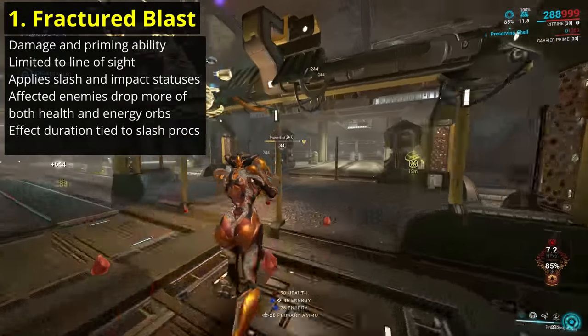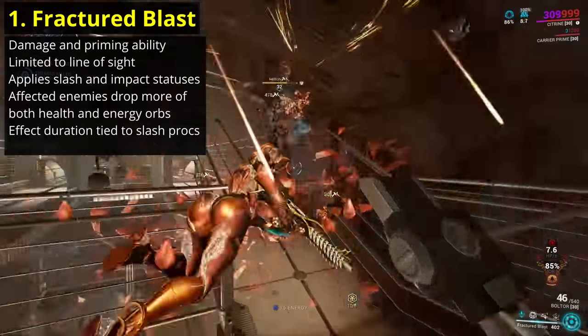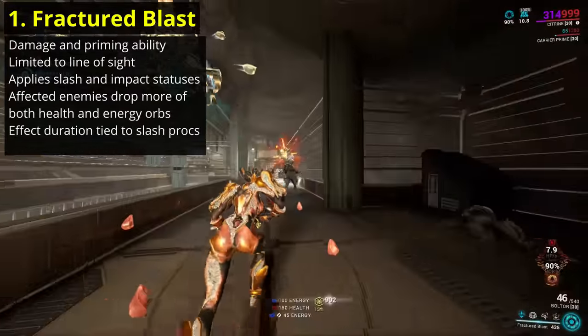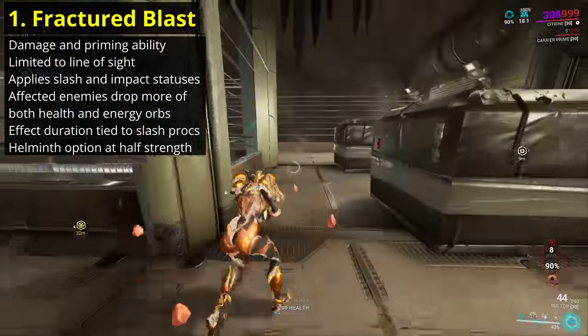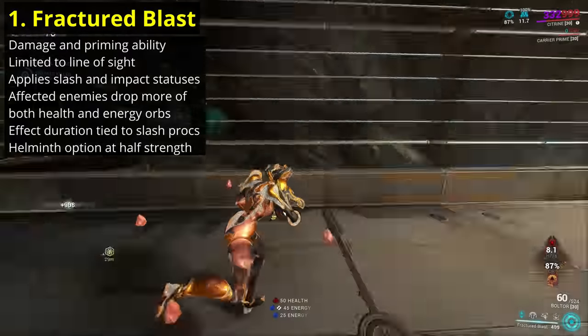This ability is crucial to powering up Citrine's passive, not to mention it holds incredible sustain potential for you and your team through the extra healing and energy support. You can subsume this ability onto other Warframes through the Helminth system, though the damage and orb drops are halved on everyone else.